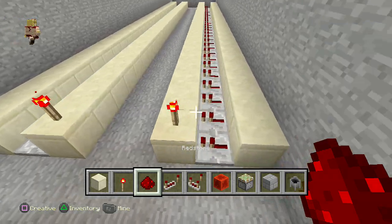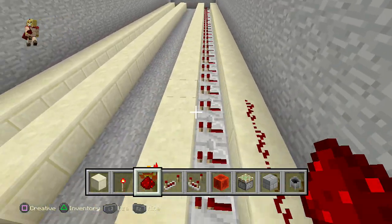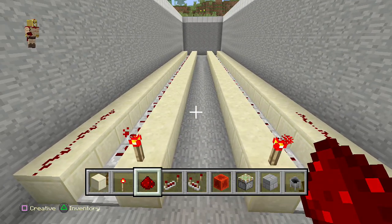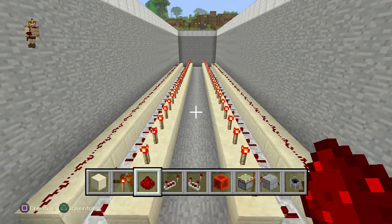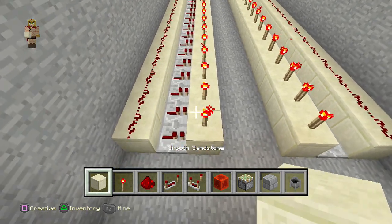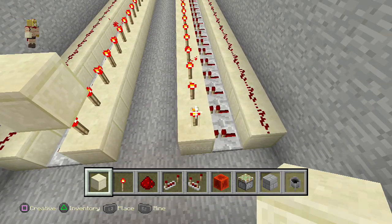Now put some torches in the middle and redstone dust on the sides, and extend that from front to back. You should have this kind of layout at this point. Then place a block on that torch just like so.